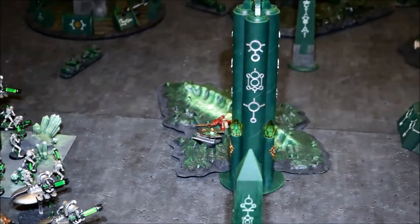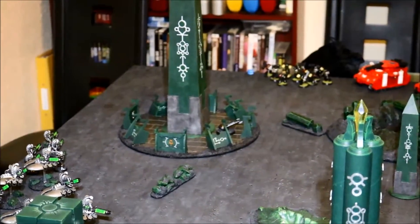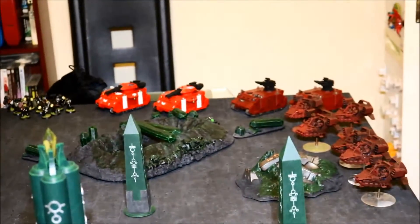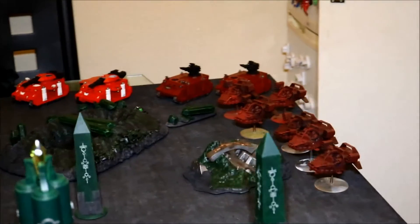We have one objective in this building, one in the centre of the board, one over there in that circular piece of terrain, and one over there behind the abyss in the Blood Angels deployment zone. Blood Angels are currently going second.